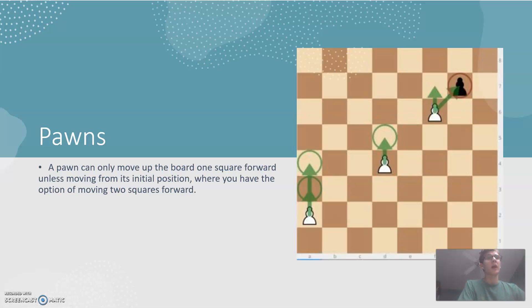Pawns are actually one of the most complicated pieces in the game, just by sheer amount of rules. When you're starting out on the second line, you can move forward two spaces; after that it's only one. And you can only take opposing pieces on the diagonal.